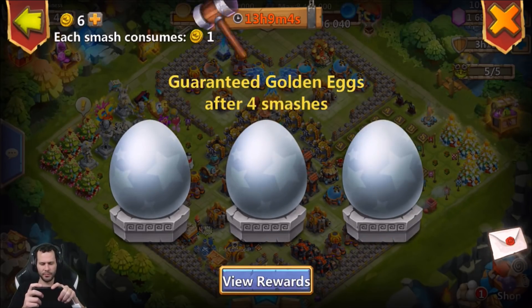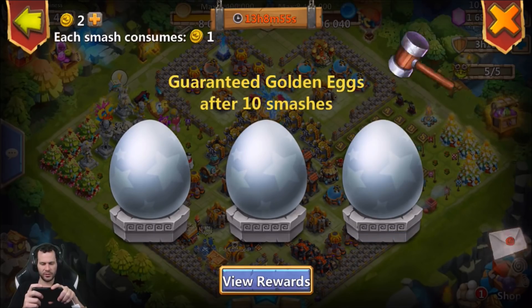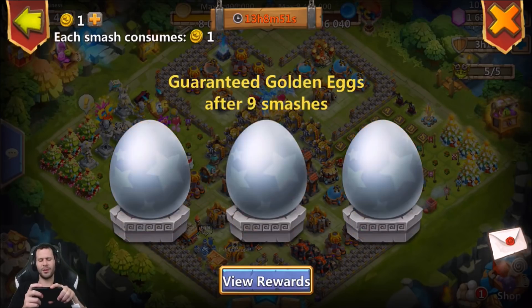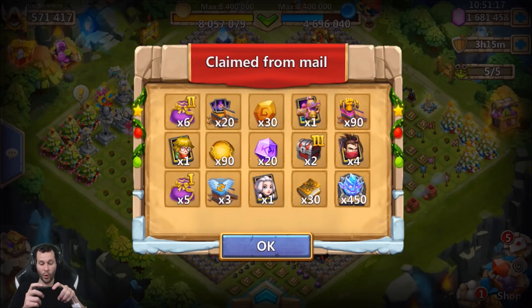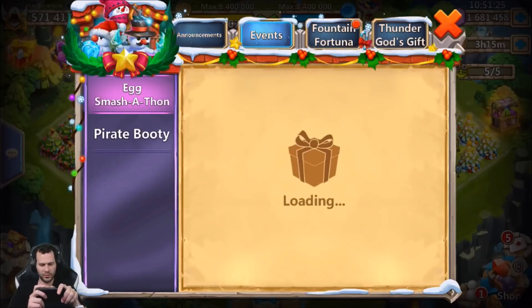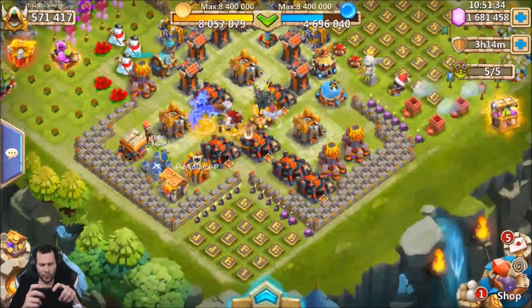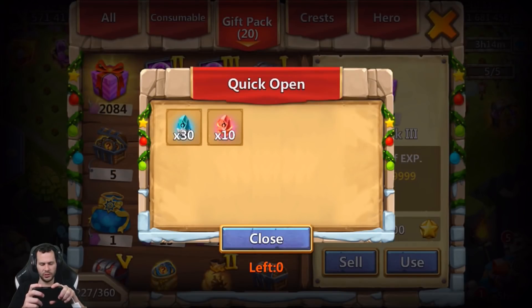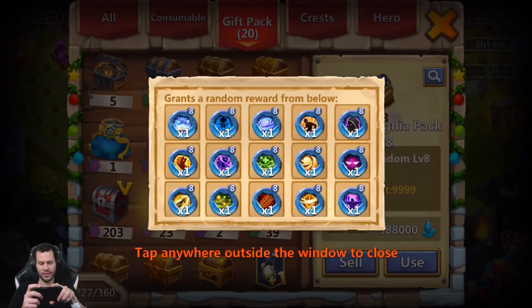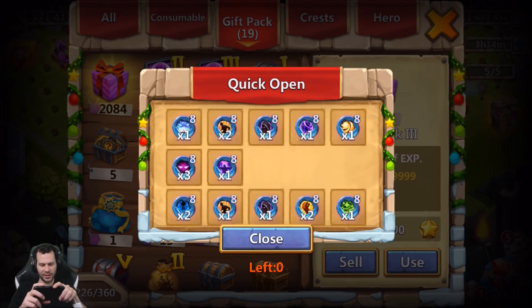We got some mastery essences and some prime bags — I'll open those before Pirates Booty since I have quite a few. Another golden egg — some books, but my mailbox is full, so that's unfortunate — 30 books wasted. 450 Glacies, that's insane. 90 mastery essences, that's quite a bit too. 90,000 fame — wow, the rewards from Egg Smash really aren't that bad. We got two castle chest level threes and 23 prime insignia packs. Looking for Revitalizing — got one, plus some Side Shield action.